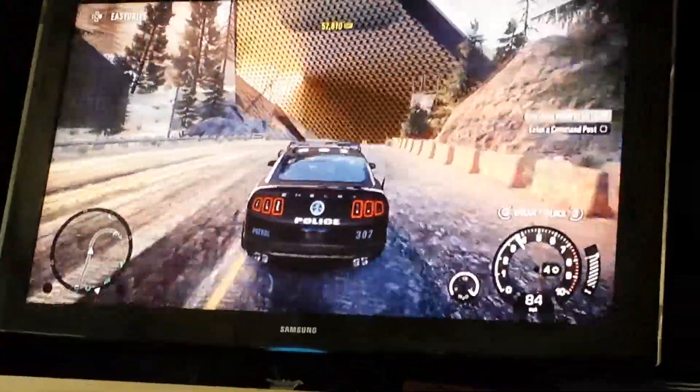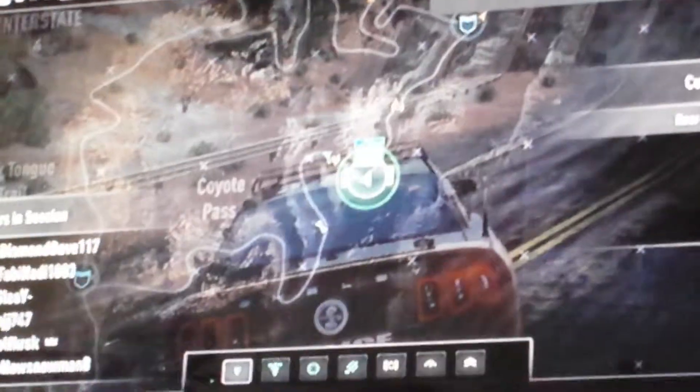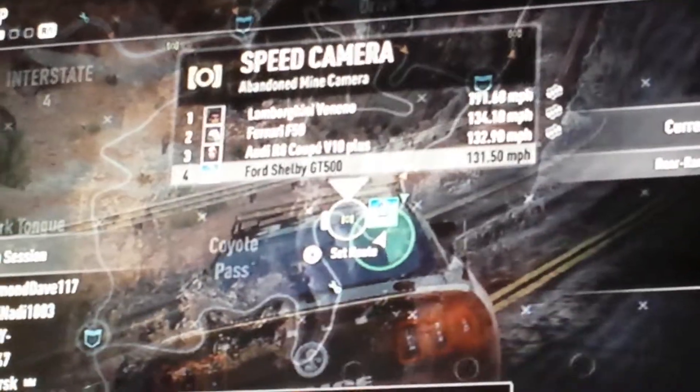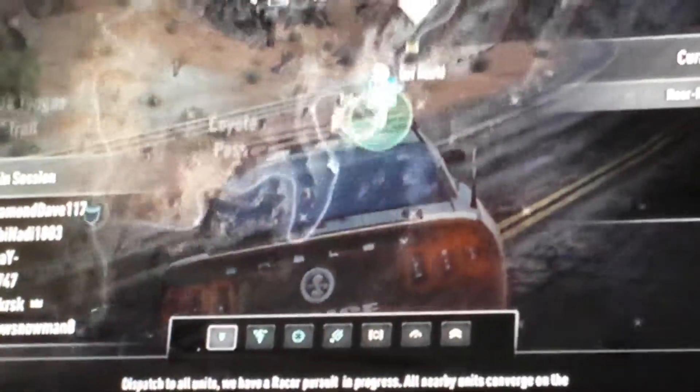It's all along this road here. Press start so you can show them where you're at. Let me zoom in — this is where he's at. In between the Winter Twist speed camera and the Abandoned Mine camera, all the way on the right side of the map towards the bottom a little bit.